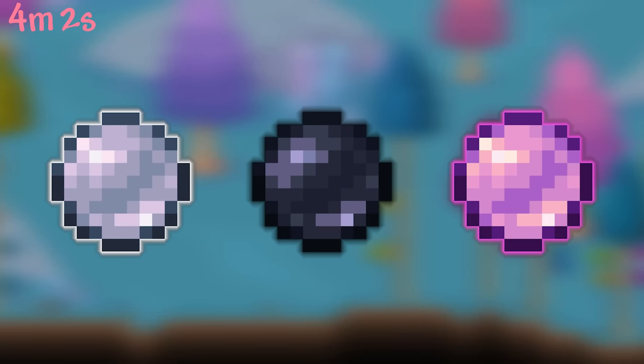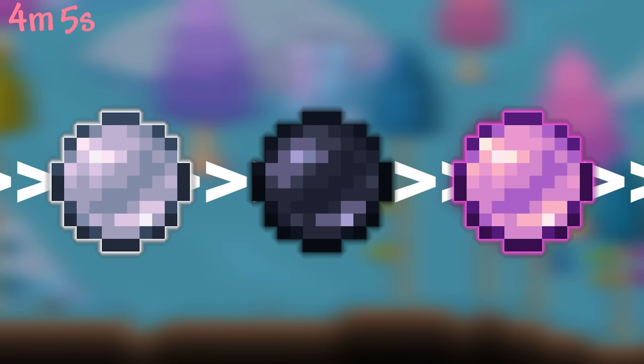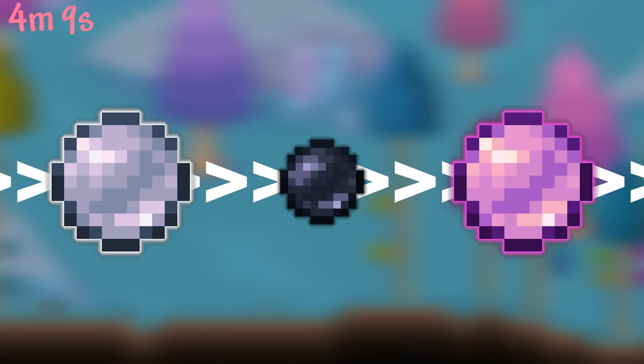In Terraria, we have the White Pearl, Black Pearl, and Pink Pearl organized in ascending rarity. This roughly mimics real life, where White Pearls are the most common, with Black Pearls being rarer though still popular. Pink Pearls do occur naturally but are rather rare.